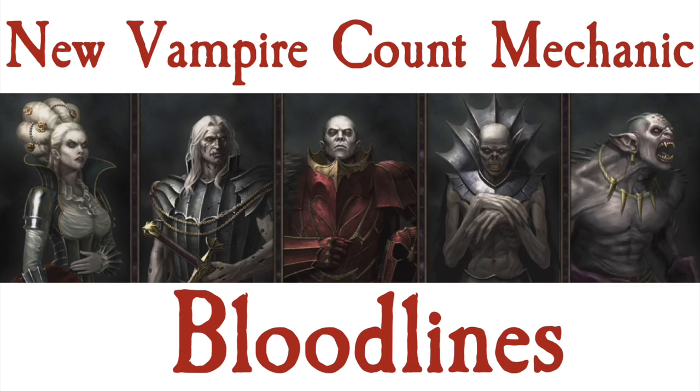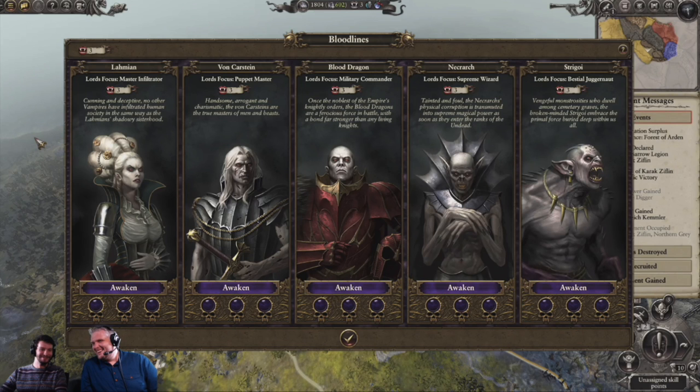So let's get on with it. When we get the update in November for the Vampire Count, we will see a screen not unlike this one when we click in the bottom right hand corner on this symbol, and this will pull up the Bloodlines screen. This is a very interesting mechanic whereby you're basically selecting a Lord or general with a little bit more oomph.